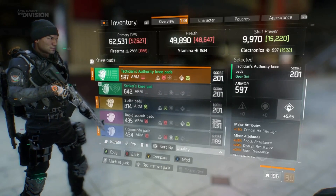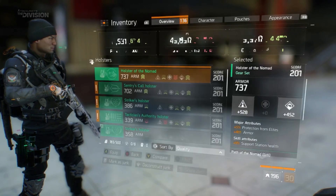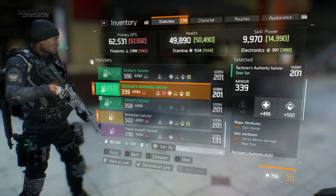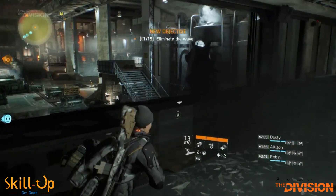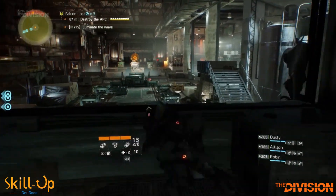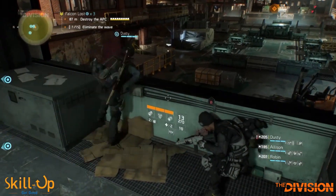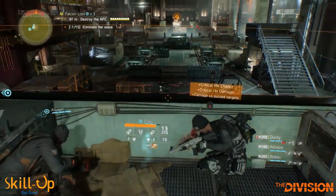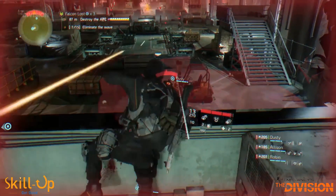Incursions are just around the corner and everyone is going to be racing to get them down ASAP so they can get their hands on those sweet, sweet set items. In this video, I'll tell you how to set up your team composition to achieve the absolute maximum DPS, survivability, and CC capability that this tier of gear has to offer. And I'll even model your theoretical max DPS so that you can see the numerical proof as to why this team composition is so damn strong.